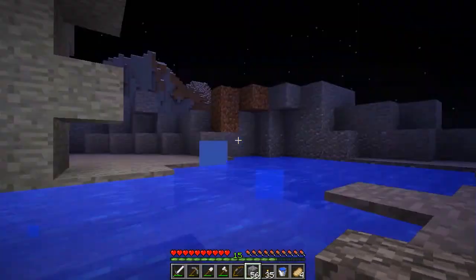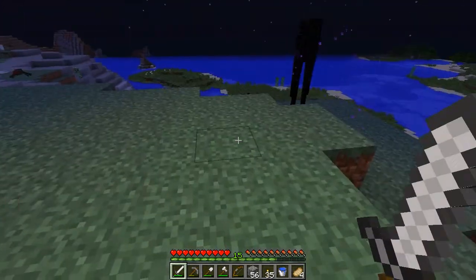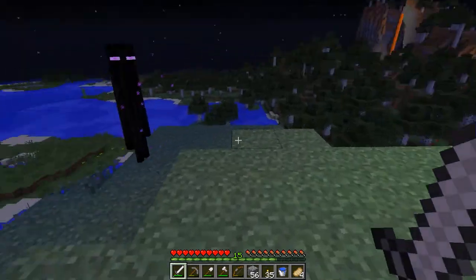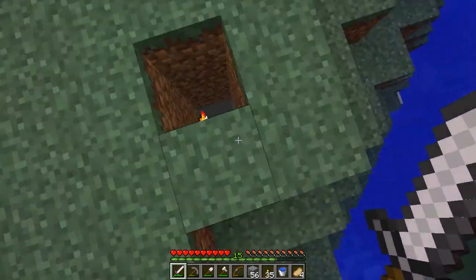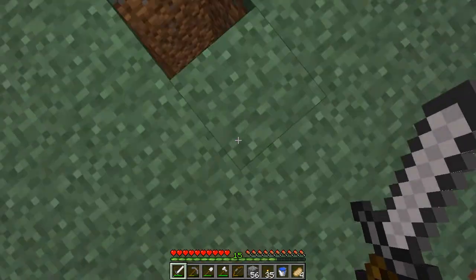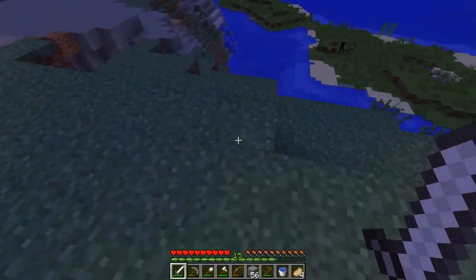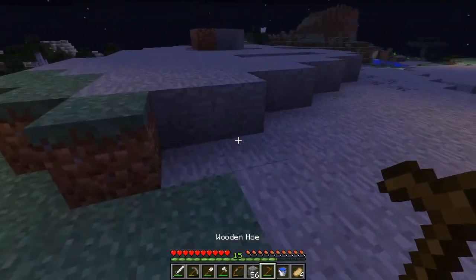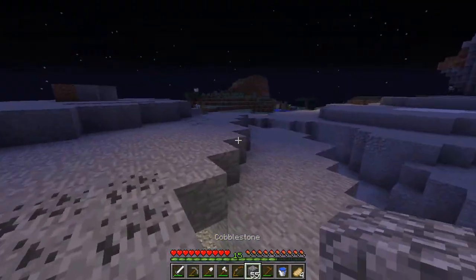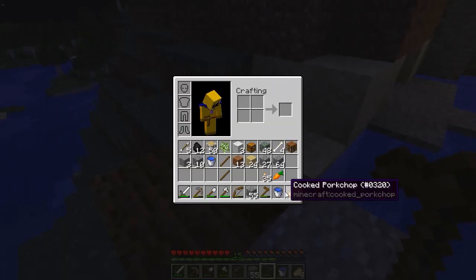I have no armor yet so being out here at night is kind of dangerous. There's an enderman — if I attack it straight on, whatever, I'm just going to leave it. I do not want to fall down. I want to start farming a little bit here — place down some carrots. I only have one with me right now.